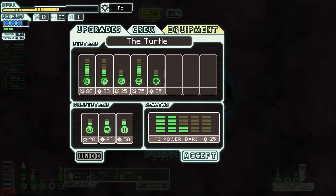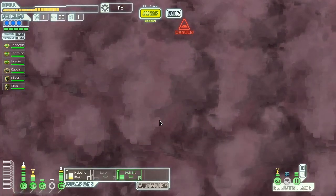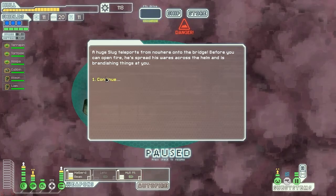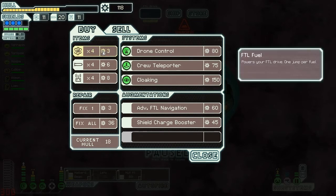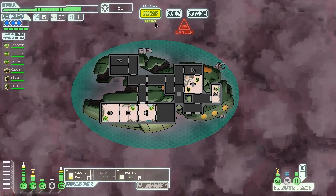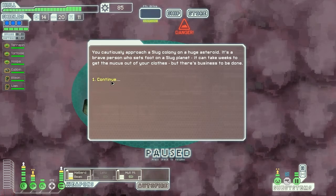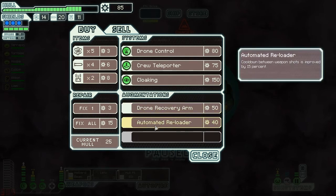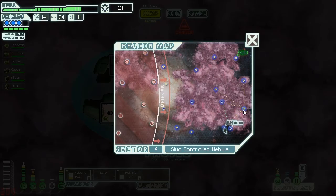I'm actually going to save my scrap just in case — oh thank goodness, I found a store! Give me some laser weapons. That is not any laser weapons — I already have a shield charger. I guess we can repair up a little bit, buy some fuel while we're here, and keep going to the next store. Laser weapons — fingers crossed. Damn it. Alright, automatic reloader — that's very useful. Let's buy up some missiles since that's what we're going to be using. Let's keep going through this area.